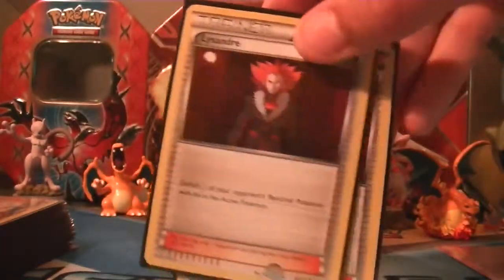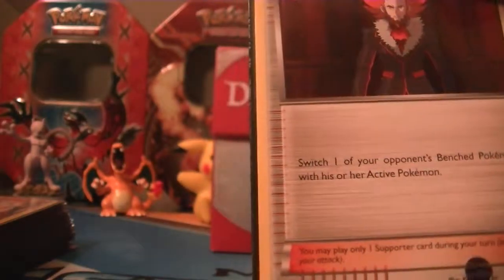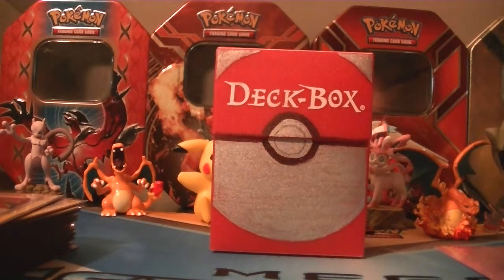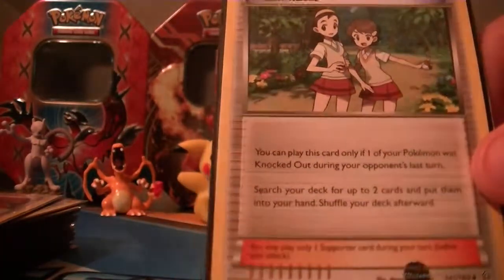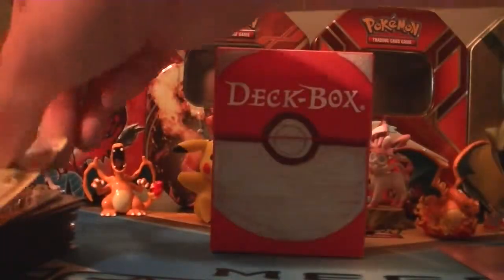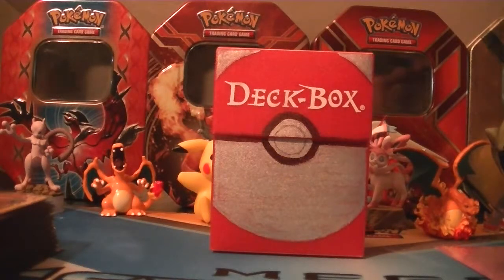Next we have Lysandre — we're running two of those in this deck. Switch one of your opponent's Bench Pokémon with their Active Pokémon. That's so that if you're running against something like a Seismitoad, you can get that away, heal yourself up, and do what you need to do. Next we're running one Teammates. If any of your Pokémon was knocked out the last turn, search your deck for up to two cards and put them into your hand. So if you just got attacked and lost a Pokémon last turn, you can use that card.